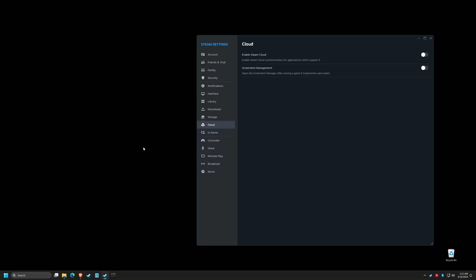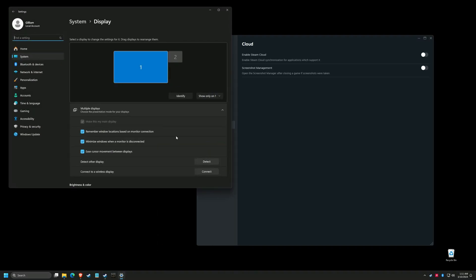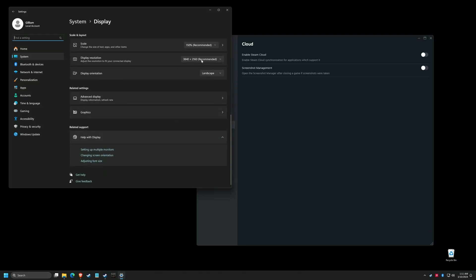Now, the most important part. We're going to change the desktop resolution lower than our monitor's native resolution. I'm dropping down from 4K all the way down to 1920 by 1080.